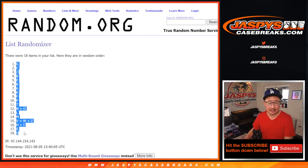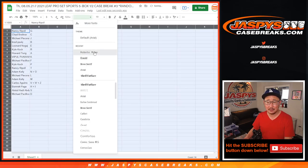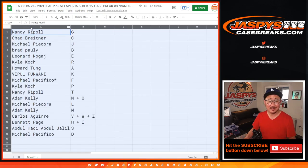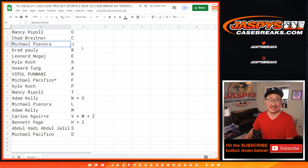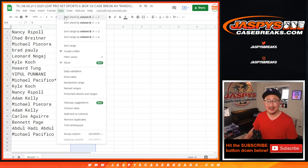There are some cool cards in this set — G down to D. A lot of different sports, a lot of autos we generally don't see too often. Ron Vo, volleyball Nancy's in this one. Nancy, you got G. Chad with C. So if we pull a Chad Breitner autograph, that'll go to you, Chad. Michael with J, Brad with B, Brad also has B, Leonard with E, Kyle with R, Howard with A, Viple with K, Michael with F, Kyle with P, Nancy with T, Adam with N plus O, Michael with L, Adam with M, Carlos with V, W, and Z, Bennett with H and I, Abdul with S, and Michael with D. Let's sort by column B alphabetically.